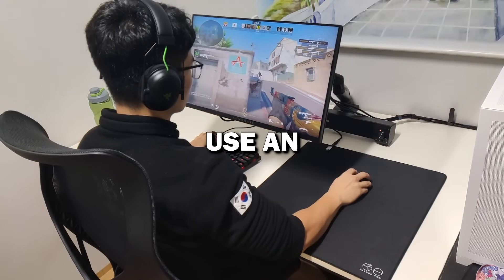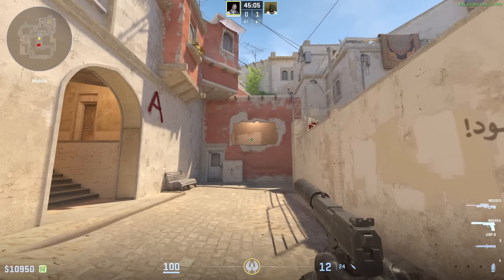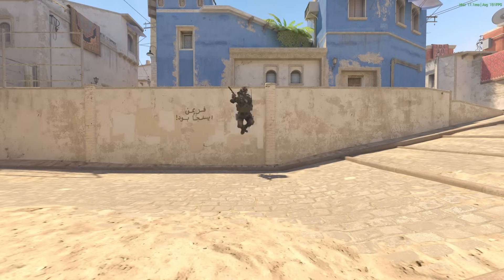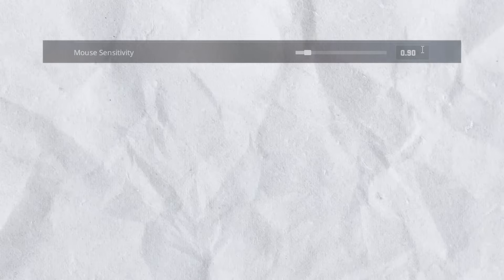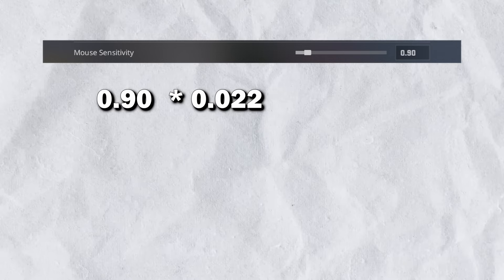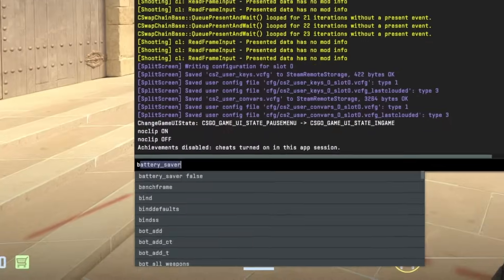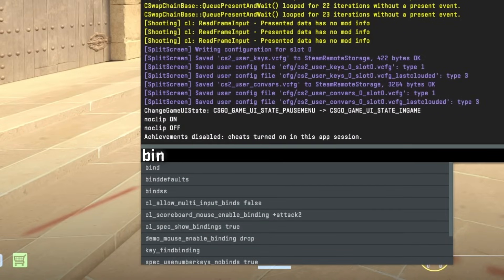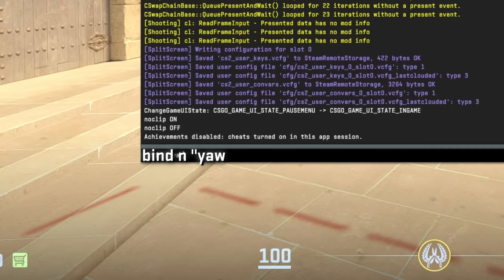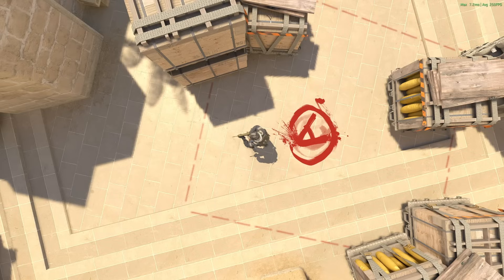Most players in CS use an extremely low sensitivity, and there's actually a bind that allows you to turn 180 degrees instantly. First, we need to do a quick calculation: multiply the sensitivity you use in-game by 0.022, then divide 180 by this number. Now hop into your console and write bind N — or any other letter you want to use — speech marks, the number you just calculated, speech marks. Now every time you press N, you'll instantly do half a turn.